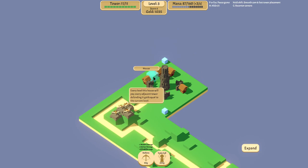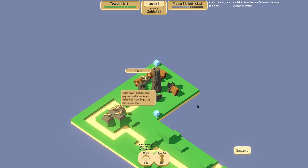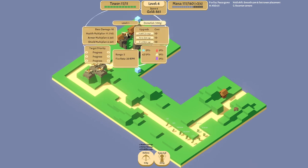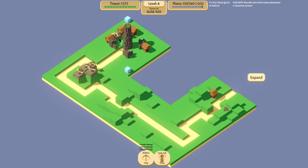Every level this house will pay every adjacent tower defending it gold equal to that current level. So I assume that means like level three we would get 30. Let's have a look at placing guys in between those two and see how we do money-wise. Four gold from those two and eight gold from that one - so even though those guys cost me close to 100 gold, it does seem like it could be a worthwhile investment. Yeah, those guys actually did pay off too in the end there.